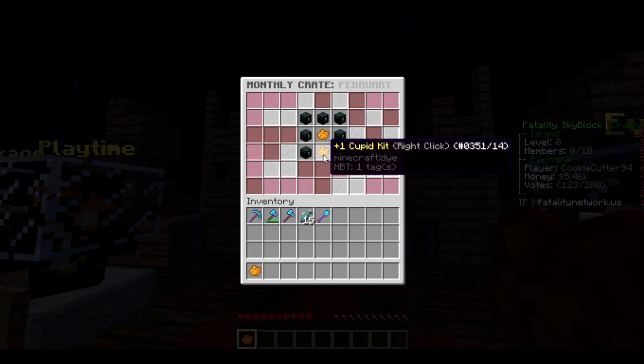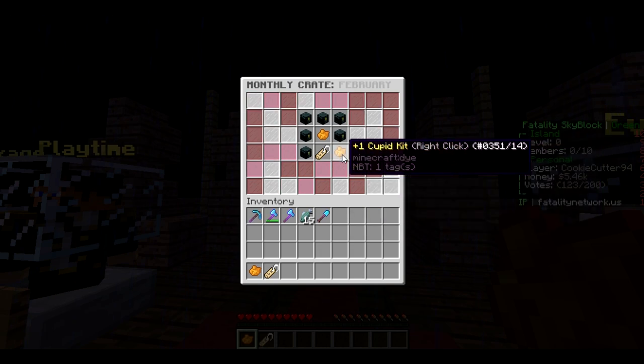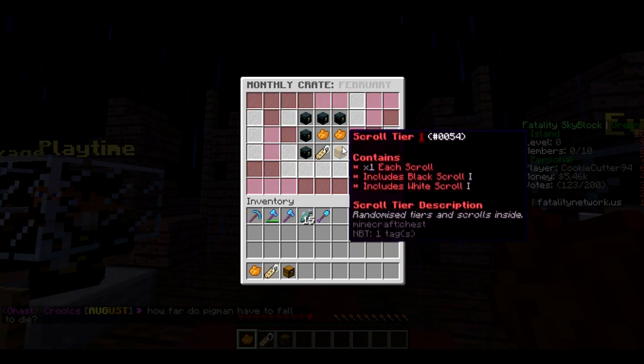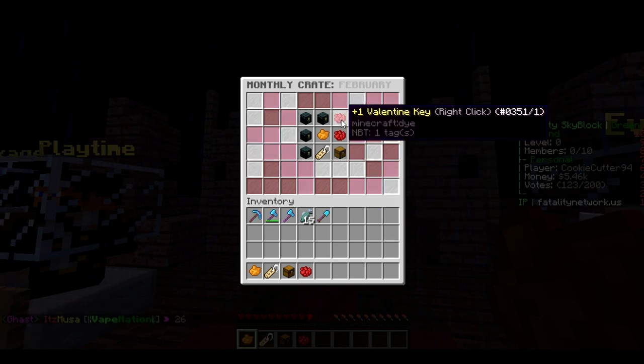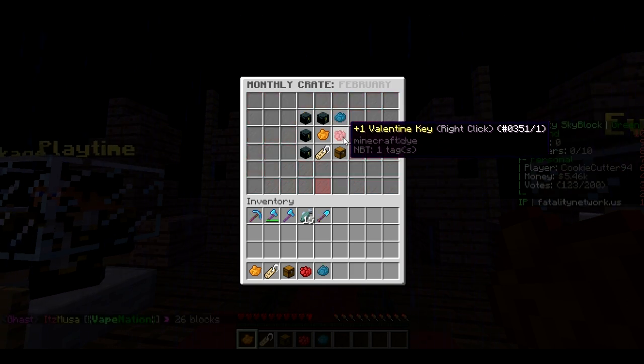Okay, that's an admin item. I'm not sure if I just get to choose four or if I get all of these. Oh no way — if it's red that means it's super rare! GG, I was not expecting that. Contains one scroll: includes a black scroll and a white scroll — that sounds pretty awesome. Another key — nice, that is good, we can open up another crate!